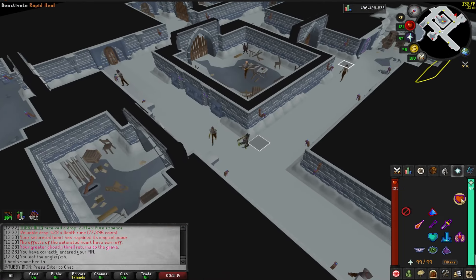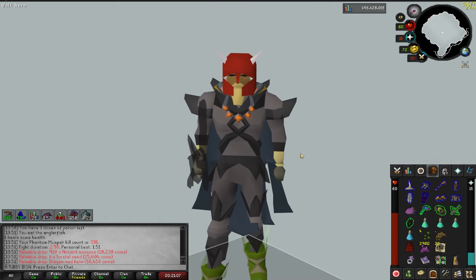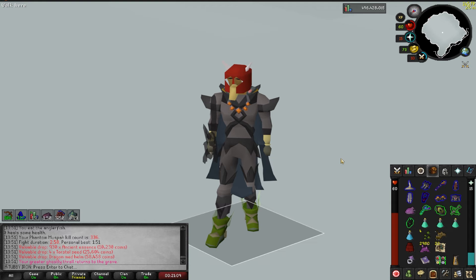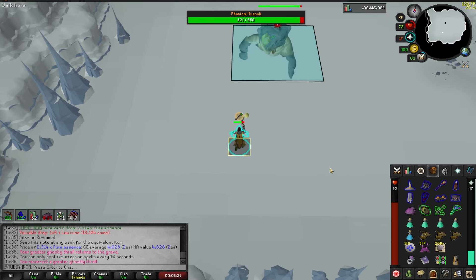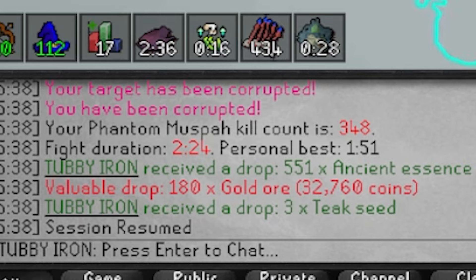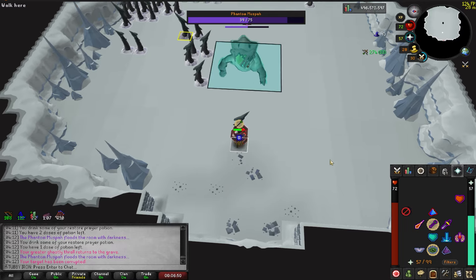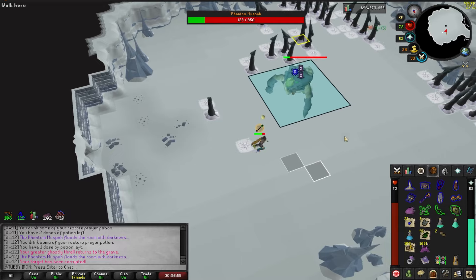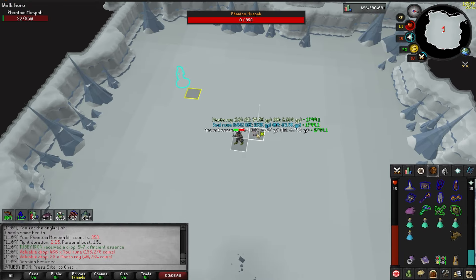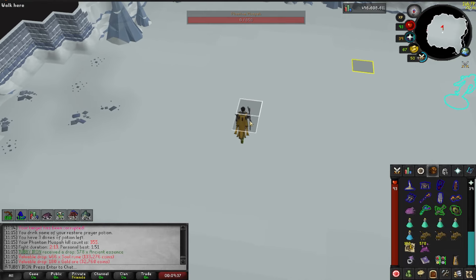If you've done some Duke kills and got that teleport tablet drop, you've got a really fast way to get to the Muspah. Dragon Med Helm from a drop - back in the day that was one of the coolest helmets in the game. Some kills give over 400k in loot, but this one barely gave me 33k. Hitting back-to-back Sapphire bolt procs is so satisfying. Smite phase got nuked. Soul runes 3 drops in a row - nice.